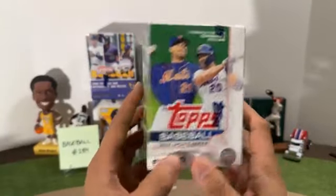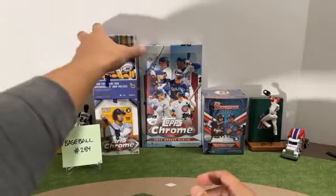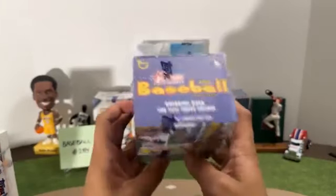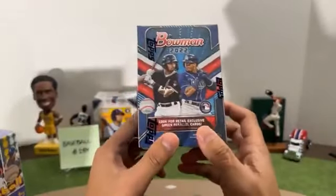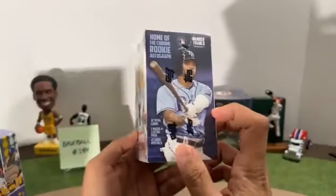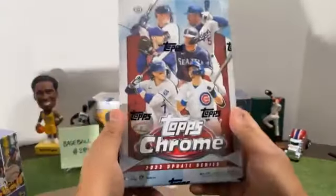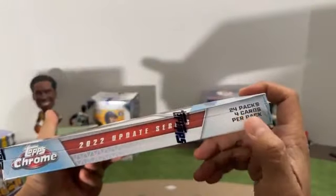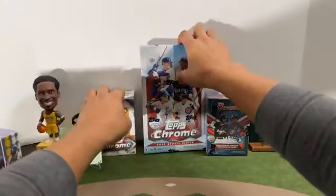We have Topps Update with 99 cards and one commemorative batting helmet card. We have Topps Heritage with 72 cards. We have Bowman with 72 cards — let's see if we can find some green retail parallels. Then we have Topps Chrome Blaster with 32 cards, two sepia and two pink refractor parallels on average. And then another Topps Chrome Blaster with 24 packs of four cards per pack, 96 cards, and should be one purple parallel on average per pack.